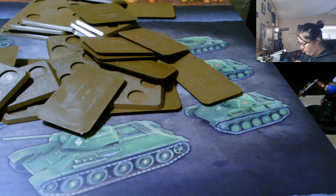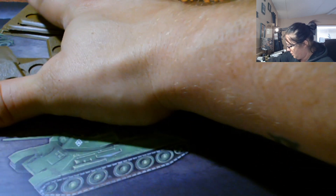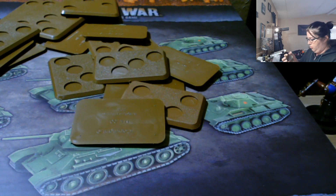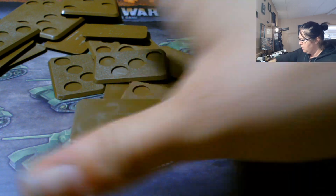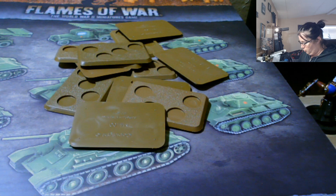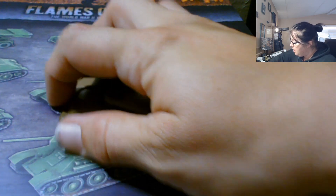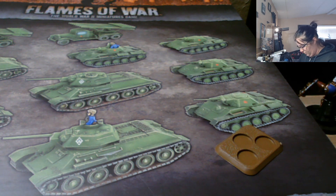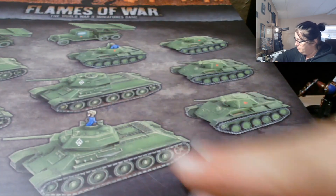The tank box says it contains eight plastic tanks and two plastic rocket launchers. It should be two additional vehicles — unless those trucks at the top are the rocket launchers. I have yet to open it; I've been doing a lot of painting.